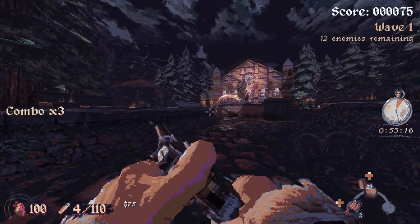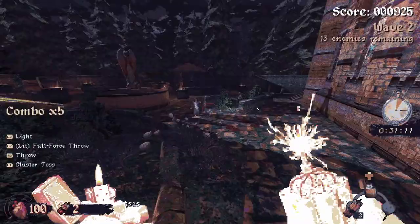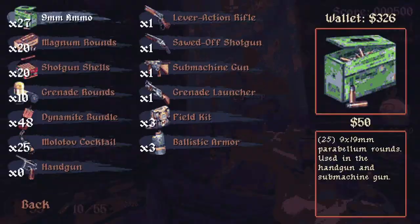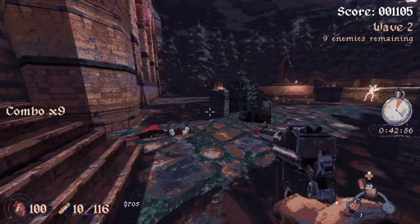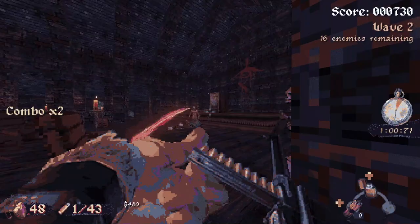Last thing to mention is that the demo also includes a survival mode, which was actually introduced in the Halloween update of the first demo. Featuring only one level so far, in survival you take on wave after wave of enemies, killing to rack up high combos, and in between waves, purchase new weapons. It's about what you'd expect, but it is fun and so far gives us a sneak peek at some of the other enemy types, like skeletons and knights in armor. Perhaps this game is going in a more medieval direction? If so, you'd best be giving me a metal glove and some fair maidens to give me sugar.